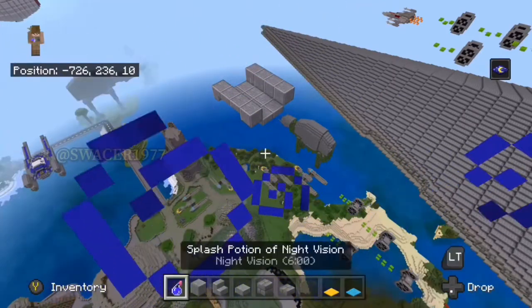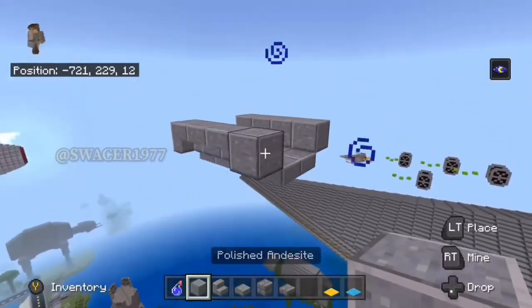First up, you're definitely going to want to grab these blocks: the polished andesite assortment, as well as some stone bricks and some gray stained glass.